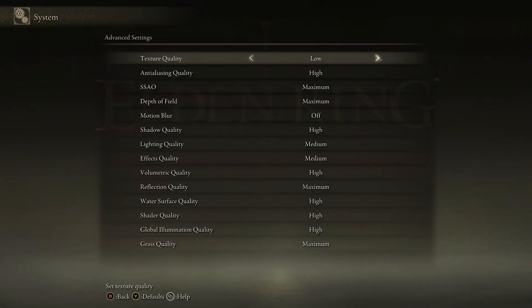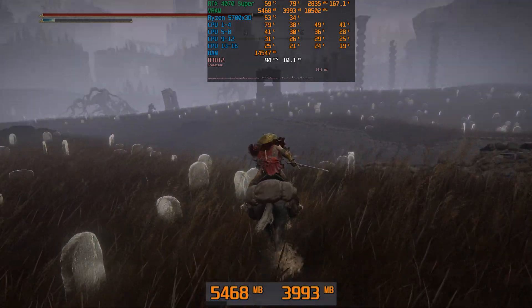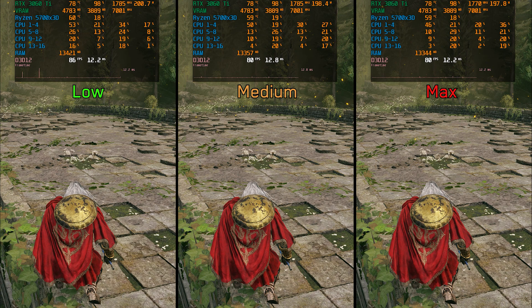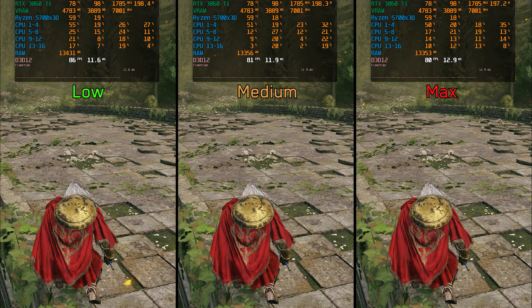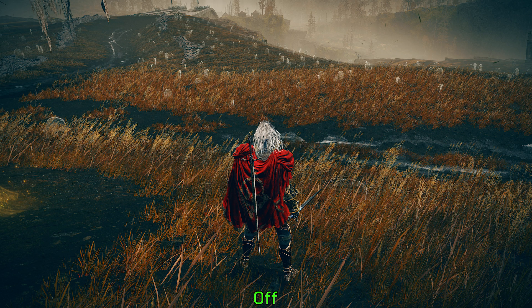Moving on to textures, this setting controls the quality of some textures in addition to anisotropic filtering. The most noticeable difference occurs when moving from low to medium, while higher options don't significantly impact texture detail. VRAM requirements in Elden Ring are very low, and most modern and even older GPUs will not have any VRAM issues. Performance-wise, going from low to medium costs around five percent and to max around six percent. Due to the low VRAM usage and minimal performance difference between medium and max, I recommend keeping textures at max.